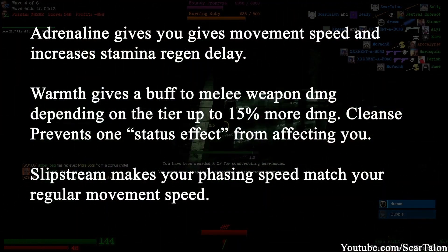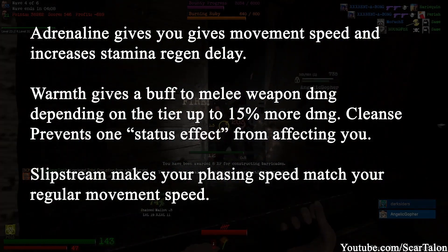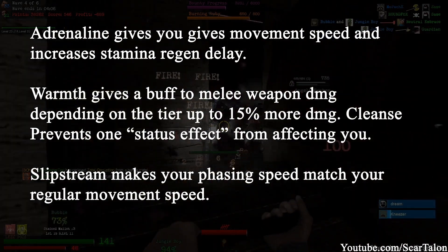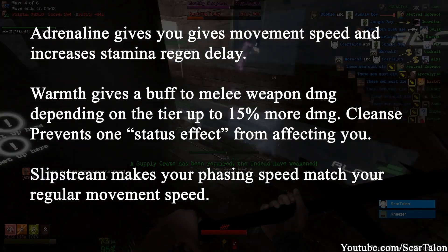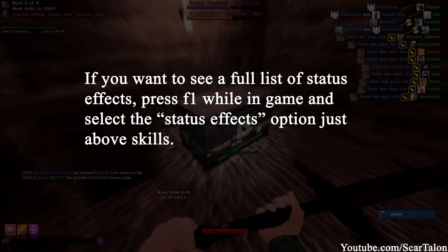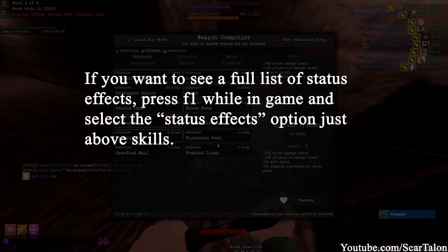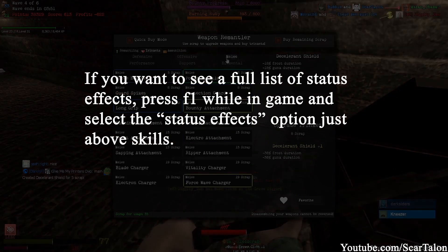Adrenaline gives you movement speed and increases stamina regen delay. Warmth gives a buff to melee weapon damage depending on the tier, up to 15% more damage. Cleanse prevents one status effect from affecting you. Slipstream makes your phasing speed match your regular movement speed. If you want to see a full list of status effects, press F1 while in-game and select the status effects option just above skills.